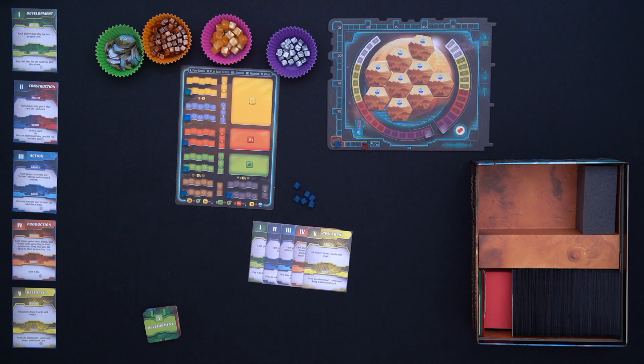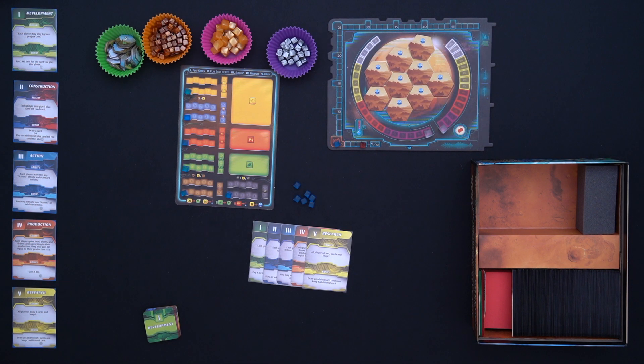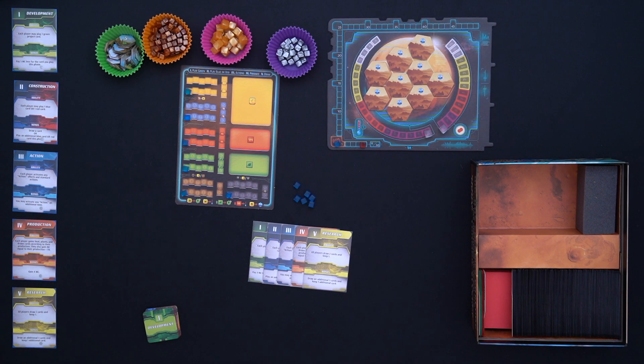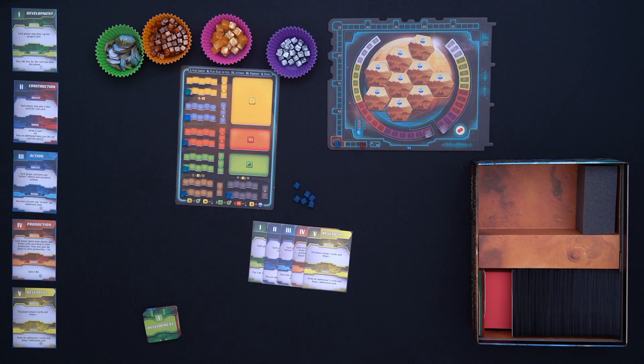If you're playing on Novice difficulty, after the cube moves up each round — this cube tracks the dummy player — once it moves up after five rounds, you get to move two of these tracks two spaces. On Intermediate, you get to move a terraform rating on heat or oxygen by one step. On Expert, you don't get that benefit at all. The end goal when playing solo is to get heat all the way to max, get oxygen all the way to max, and flip all ocean tiles. You have 25 rounds to do so.